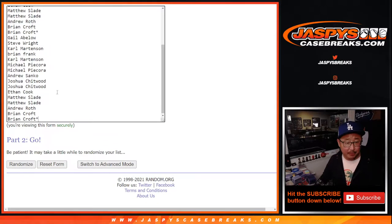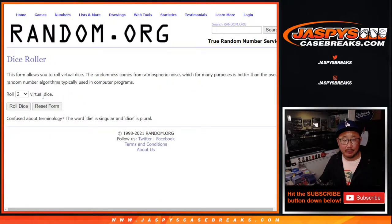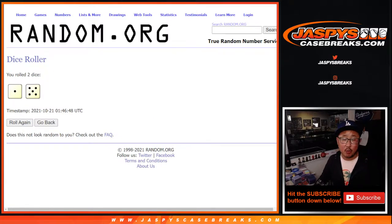Let's double you up. All the teams are right there as well — all 32 teams are in. Let's roll it. Let's randomize names and teams. One and a five, six times.